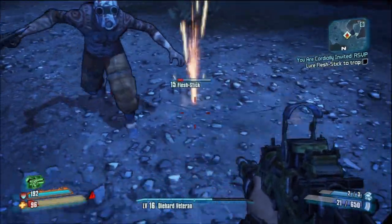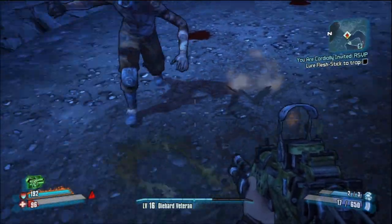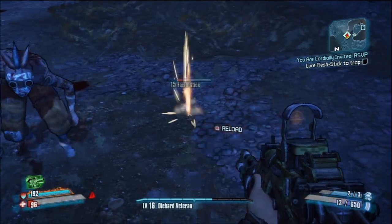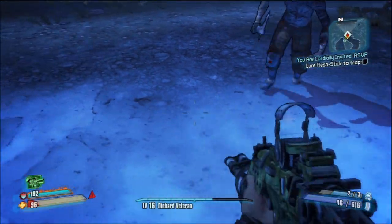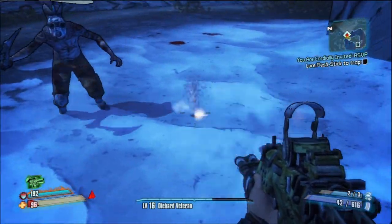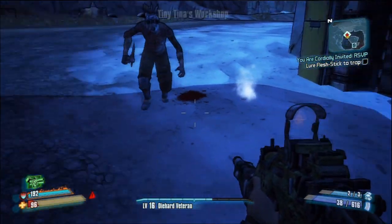Make sure not to hit him in the legs because you will kill him and then you have to restart the whole thing, because Tiny Tina wanted it. When you reach this part you're gonna eventually start turning your back, and then you're just gonna lure him in and he'll get sucked up by the electricity.